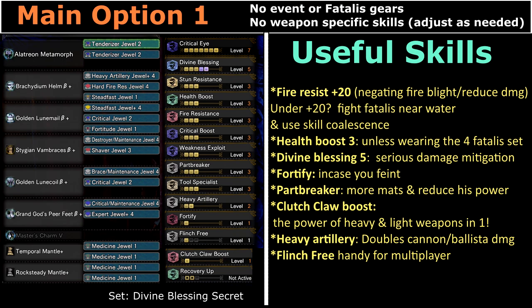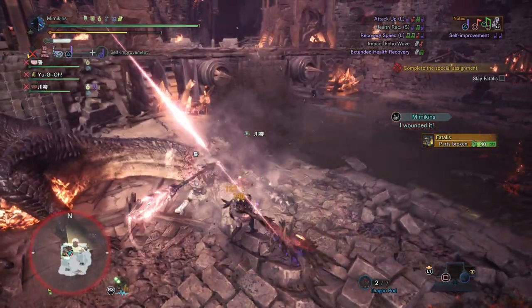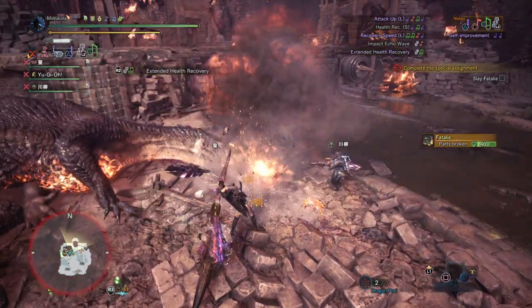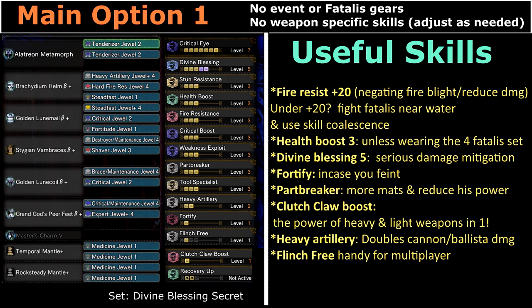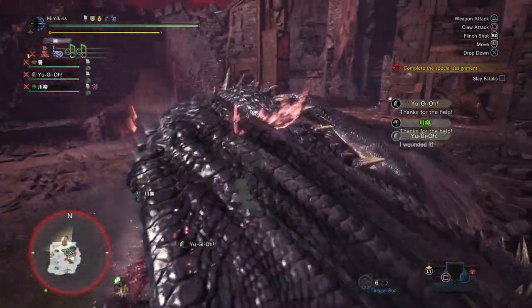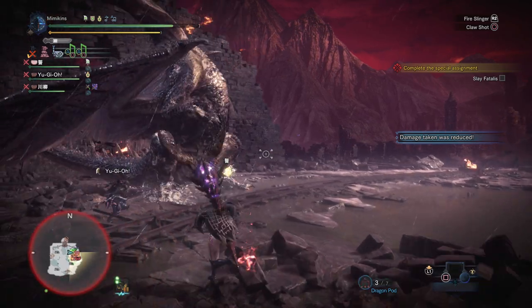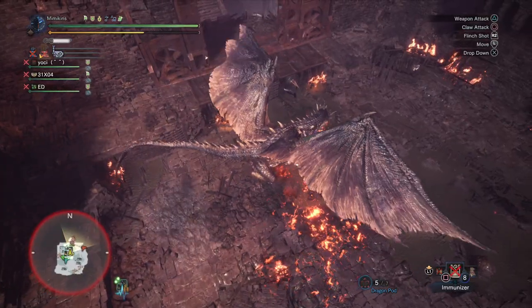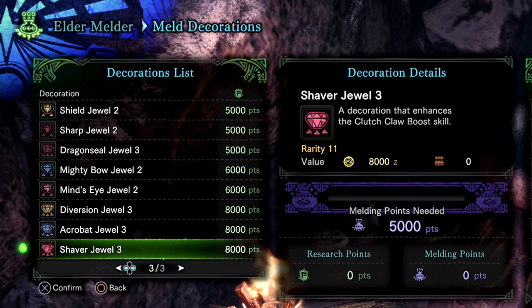Divine Blessing 5 is serious damage mitigation and helps a lot with survival. Fortitude is a small investment in case things don't go to plan and you end up carting — this way you will come back stronger and more defensive than before. Heartbreaker: getting breaks on Fatalis is important. Not only is it going to make it easier to farm the materials for your items — evil eyes are needed for every weapon and breaking the head twice makes sure you get one each time — but it's also crucial to break parts to significantly lower his power. Clutch Claw Boost allows light weapons to wound in one go and heavy weapons to drop slinger ammo. If you don't have this jewel already you can craft it at the Elder Melder.